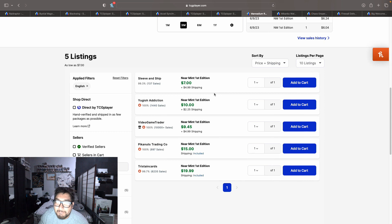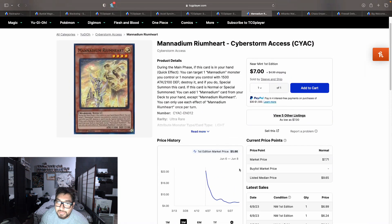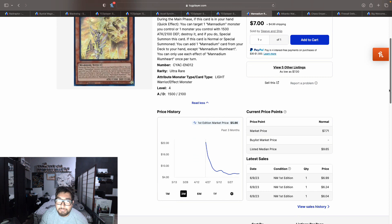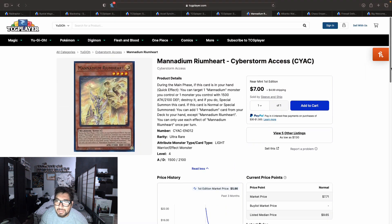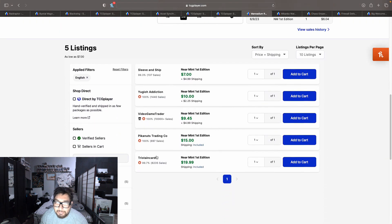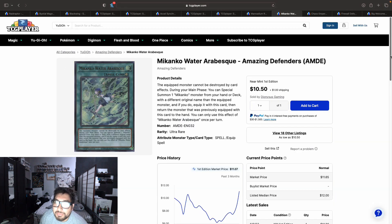Only 5 listings on the market. This used to be around five to six dollars — that's what I remember picking them up at — but now they're going up to $12, $12.25, $13 with shipping, $15, and $20. I actually expected this to go up but not this soon; I thought prices would go up closer to the release of Duelist Nexus where we have more support coming. If you have some of these from Cyberstorm Access in your bulk or folders, I'd suggest selling them on the market right now before the hype goes down.